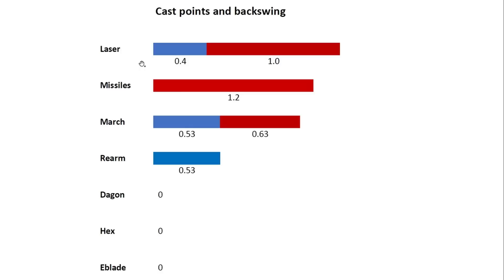The only way to cancel the backswing animations is by timing your key presses so they happen after the cast animation period. For example, if you use Laser and want to Blink or use another ability or item after it, you need to make sure you do it after those 0.4 seconds. Just learn and keep in mind these timings. Items have no backswing animations and no cast points, so they're basically instant.